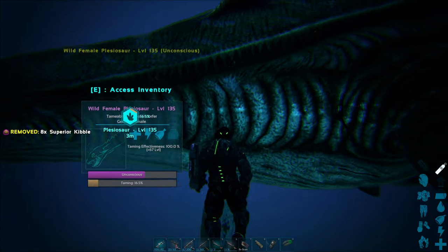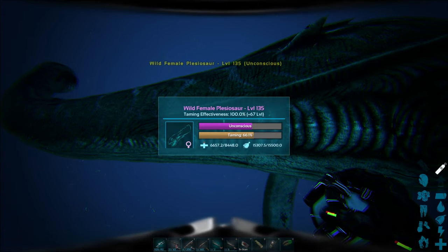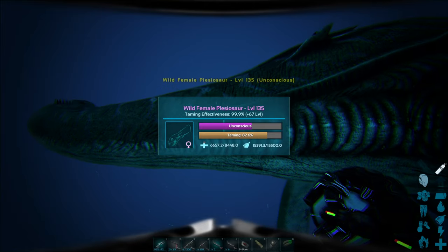Once knocked out, just give them superior kibble and wait. They'll wake up in no time and you'll have an excellent water mount that you can use to explore. They're great for bulk collection of oil in the ocean.